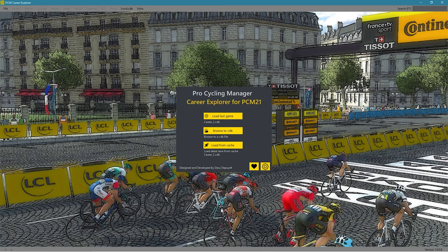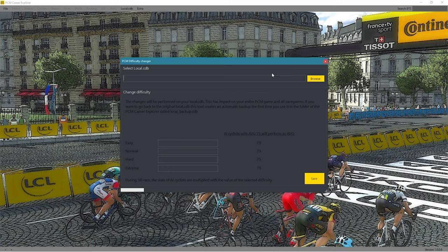Once PCM Career Explorer is downloaded and opened, you will see the screen right here. You don't need to open a save game, but instead come to the top of the screen and click on local.cdb. This will open a pop-up window. Next, we need to locate the local.cdb file.